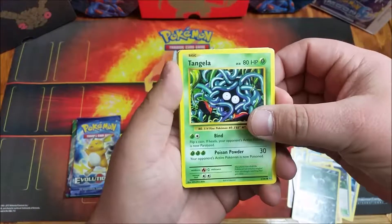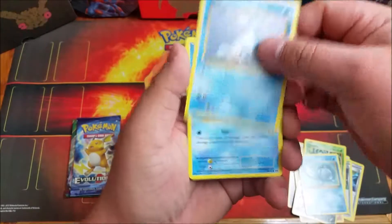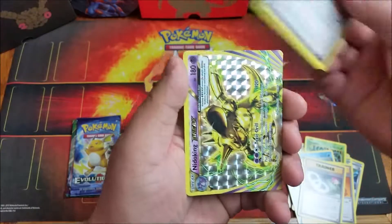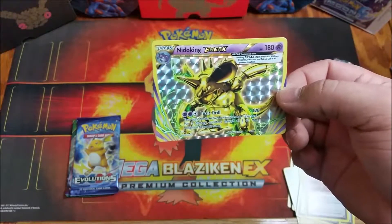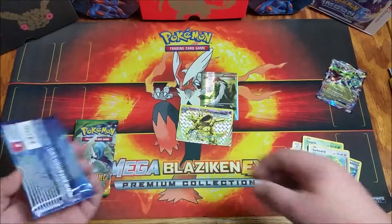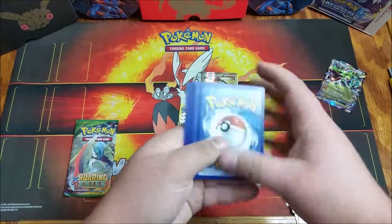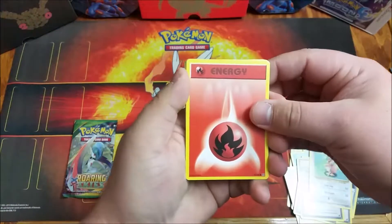Next pack: Evolutions. This is probably my favorite set out of all of them that I've opened so far. We got a Tangela, a Politoed, a Seel, Magikarp, Lightning Energy, Revive, Slowbro Spirit Link, Super Potion, and we got a Nidoking Break and a Farfetch'd. Two for two so far.